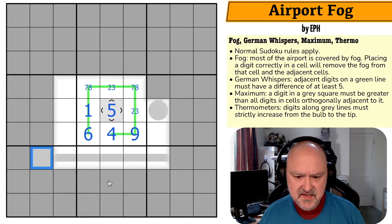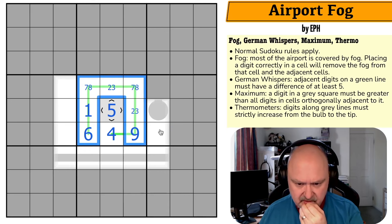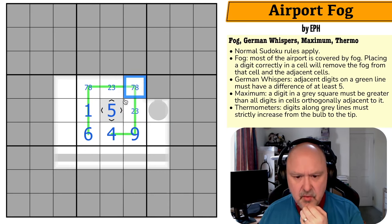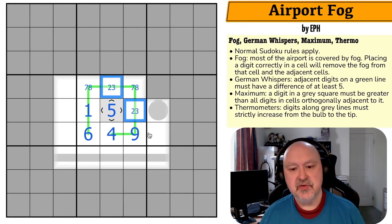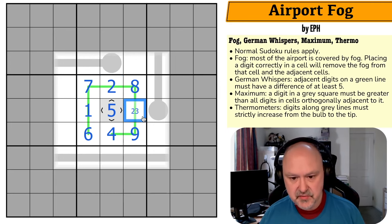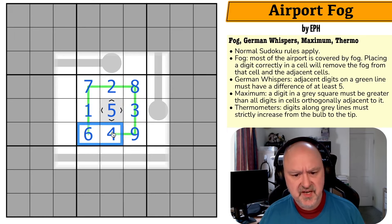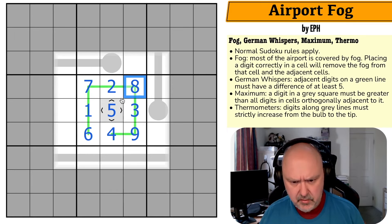Now there's a very long thermometer. I don't know which end it starts on. One of those cells is a two, so one of these is a three. If that were a seven, one of those would only be four or eight — that's the eight, which means that's the seven, which means this can't be a three. That's the two and that's the three. A line like this is always fully determined once you can get the polarity of it — that's how.